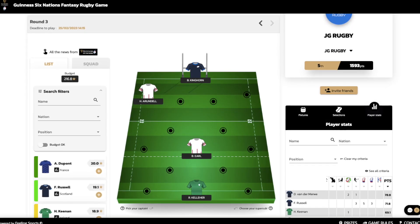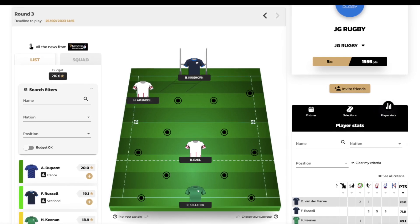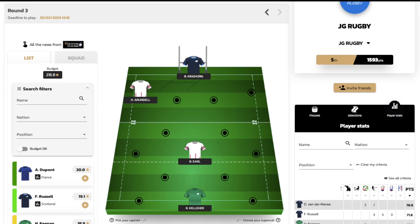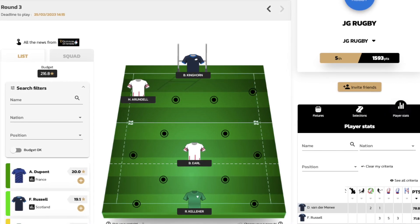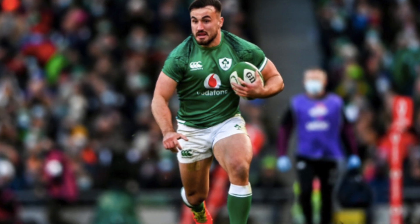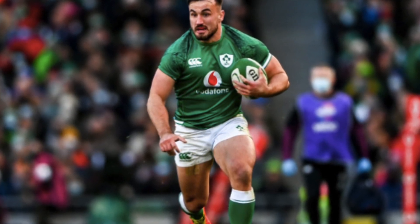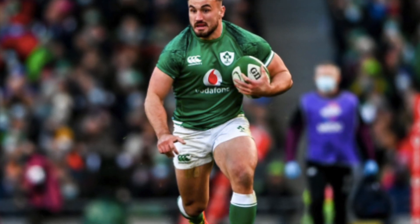One of the strongest super sub options is Ronan Kelleher. He came on pretty early last week for Rob Herring, who essentially got taken out by Maro Itoje. Dan Sheehan is back but it's not sure how fit he is — it's a bit of a borderline pick between Sheehan and Kelleher for who starts. I'm going with Sheehan to start, then Kelleher to come on pretty early and get some good carry ability, driving mauls, pick-and-goes against Italy, who are definitely the weakest side in this year's Six Nations.